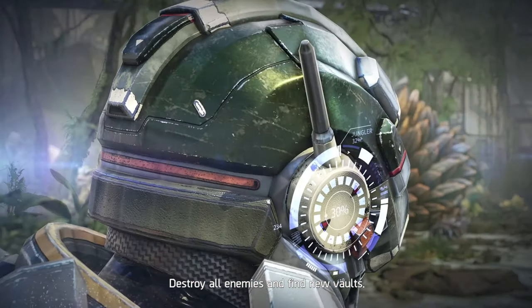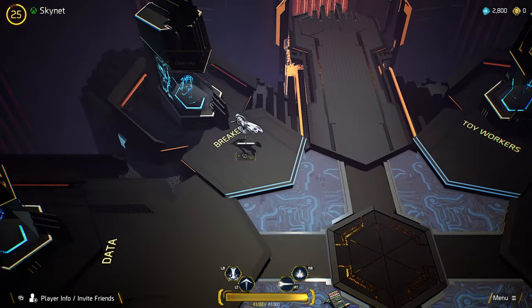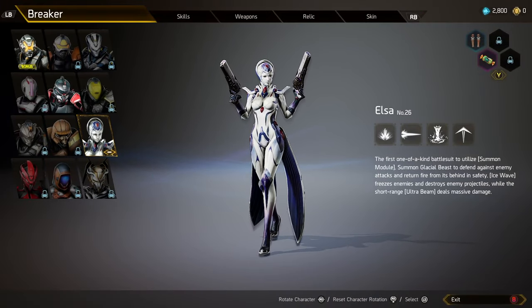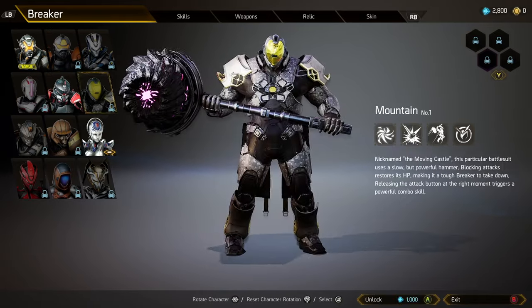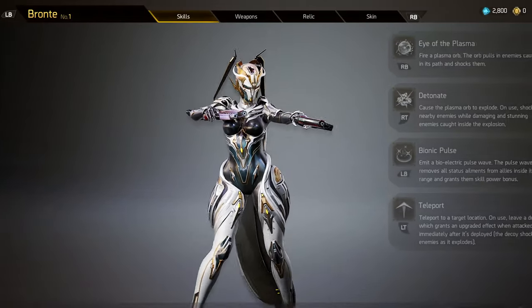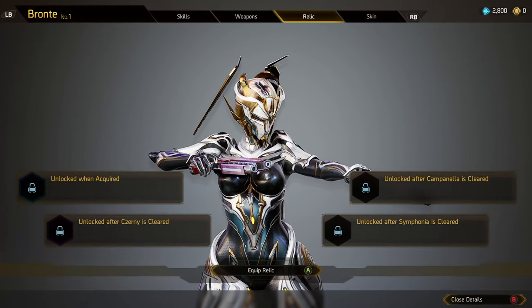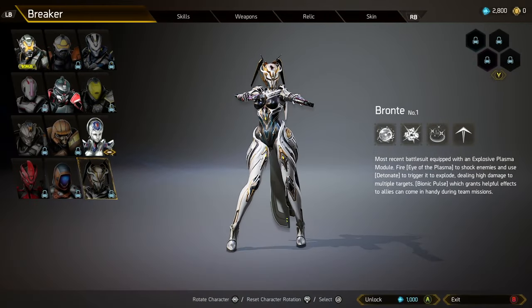Before you start a new run, you can socket up to four of your learned relics into your character to give you a little edge on completing that run. There are 12 unique different Vault Breakers to choose from. The first four play like DPS shooters, the next four play like melee tanks, and the final four are shooters with support-oriented abilities. Each one of the 12 Breakers definitely plays very differently from each other, even though they have their generalized role set out.